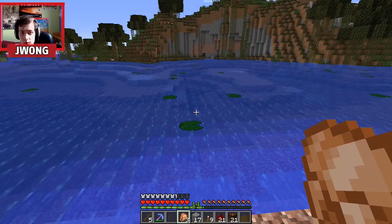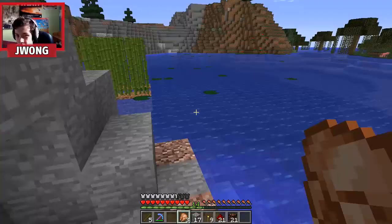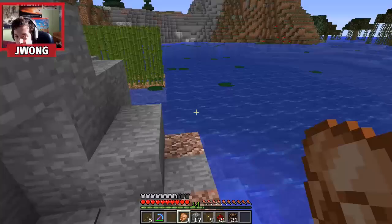Welcome everyone, this is J-Wong here. Today we've got a lot of things to do — I'm going to be installing a cool stair system, and we're also going to show what I've done since I've been on the Cube recently. But first, Grazer's coming to visit me, so we're going to check that out and see what he has to say.